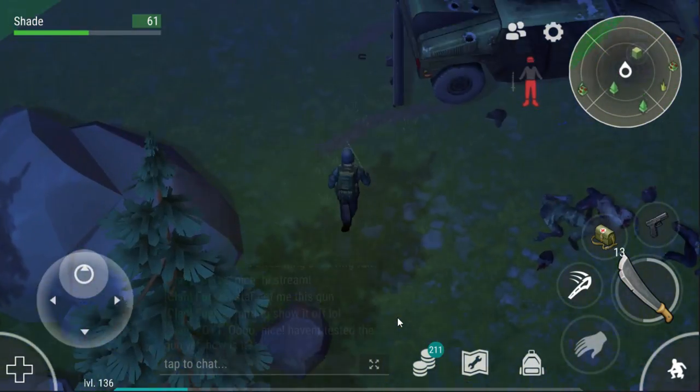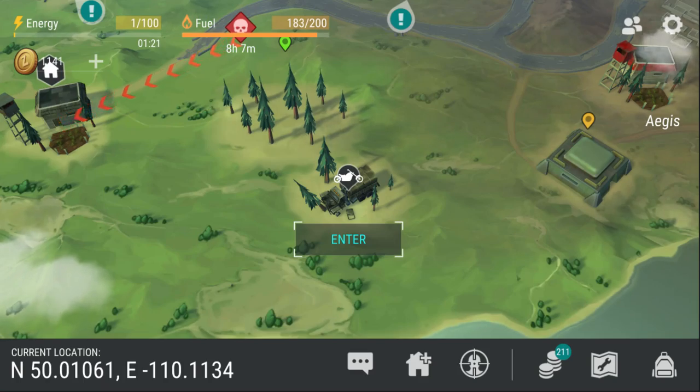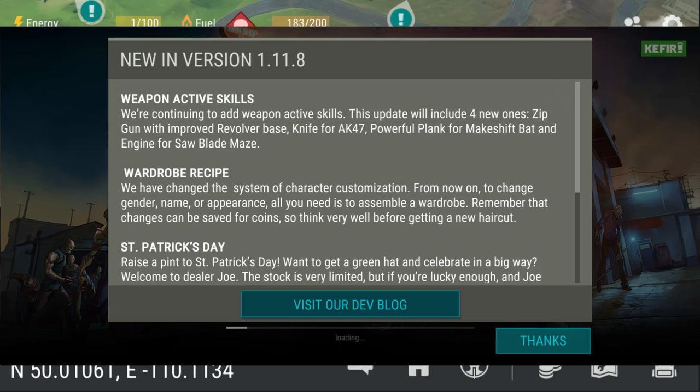I'm going to finish eating this Weber's original and then I'll read you the patch notes. New in version 1.11.8: Weapon active skills. We're continuing to add weapon active skills - this update will include four new ones: zip gun with improved revolver base, knife for AK-47, powerful plank for makeshift bat, and the engine for the saw blade mace.